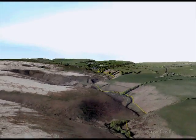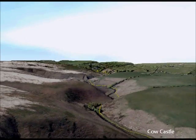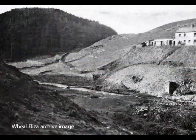Cut across to Willa Liza Mine. After the mine, the path continues south along the river, all the way down to Cow Castle. The return route is exactly the same.